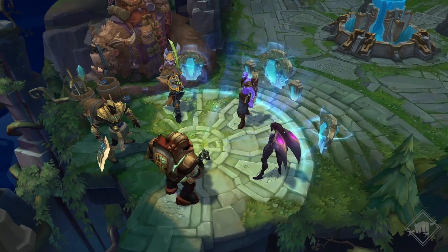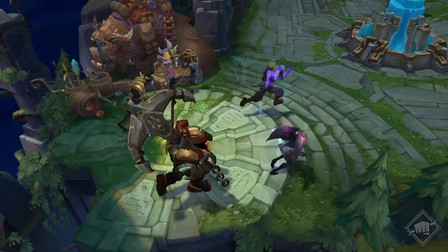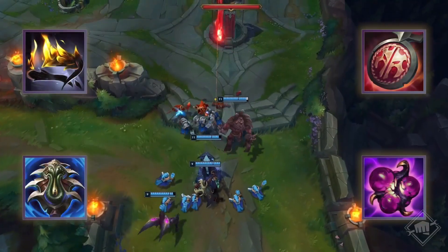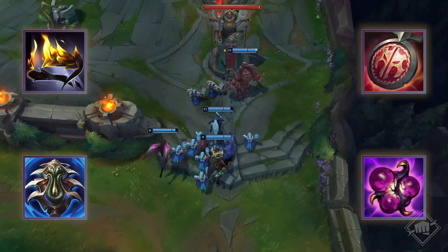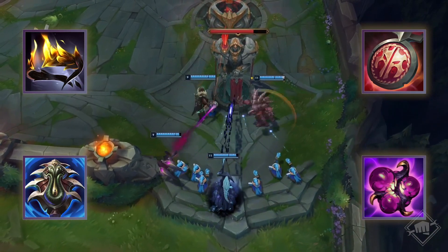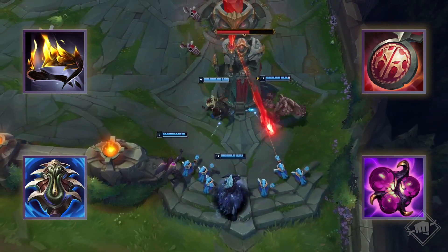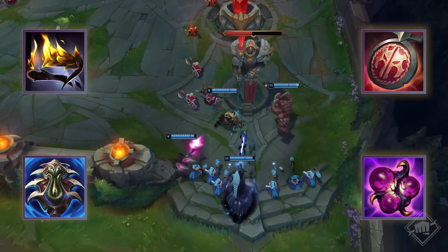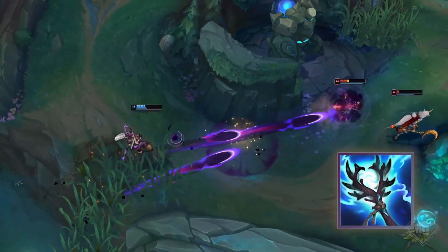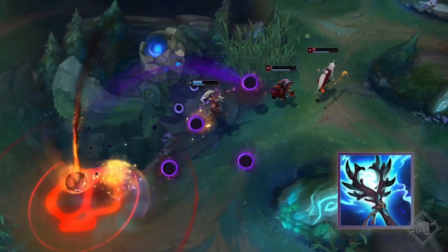Wie in jedem Jahr gibt es Änderungen an den Gegenständen – und zwar eine Menge. Zum einen gibt es keine mythischen Gegenstände mehr. Stattdessen werden wir für mehrere Klassen Dinge hinzufügen, entfernen und überarbeiten. Magier, Assassinen, Tanks, Verzauberer, Kämpfer und Schützen werden einige Änderungen bemerken, wenn sie sich in dieser Saison ausrüsten. Zum Beispiel das neue Sturmblitz für AP-Assassinen und Burst-Magier, die ihren Gegner wirklich schockieren wollen.